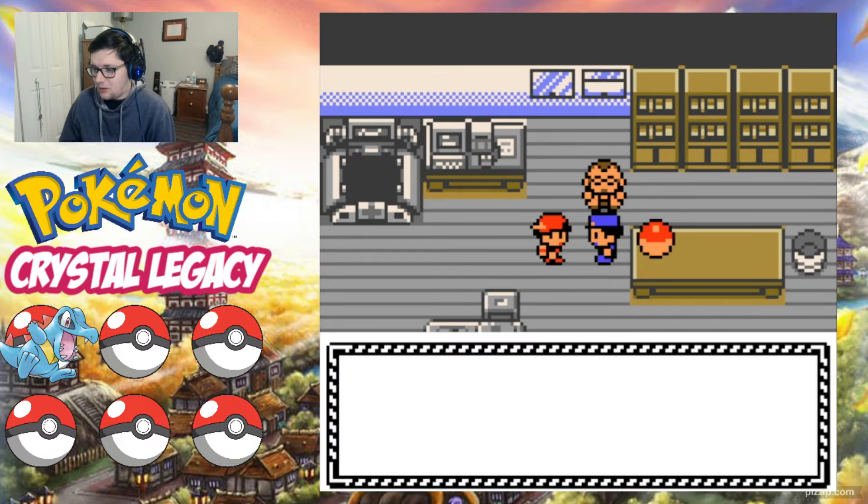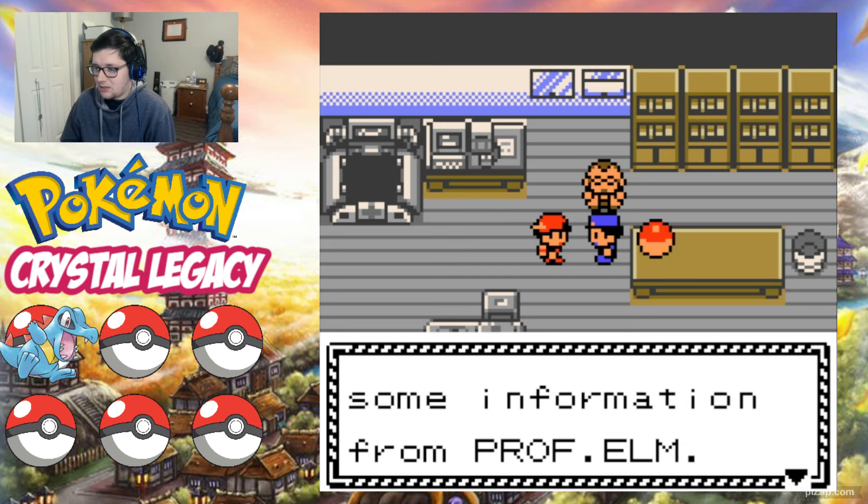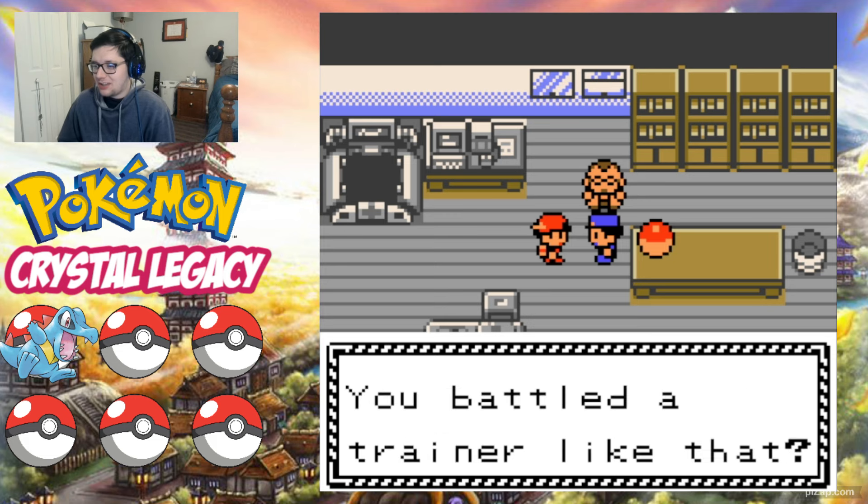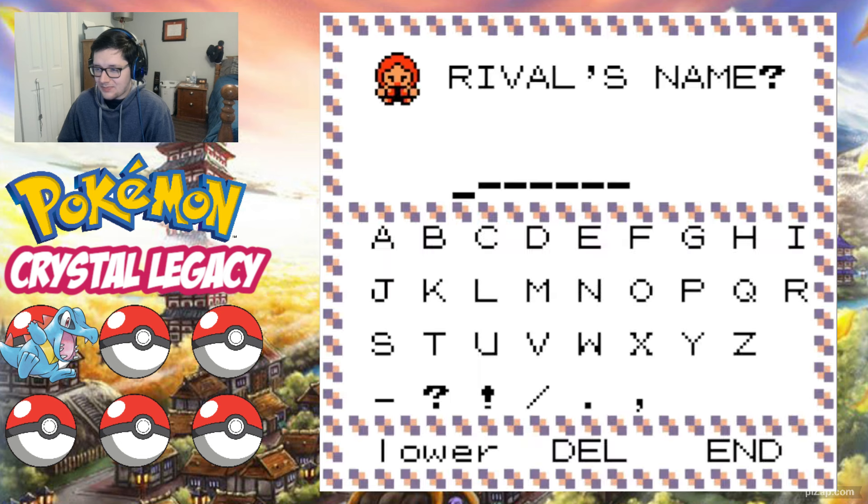'I heard a Pokemon was stolen here, I was just getting some information from Professor Elm.' He was probably saying, yeah it was Chikorita — I just let it go, I'm not pressing any charges. 'Apparently a young male with long red hair.' Did you happen to get his name? We did. We are going to name him...